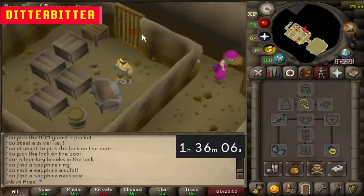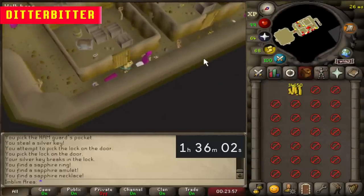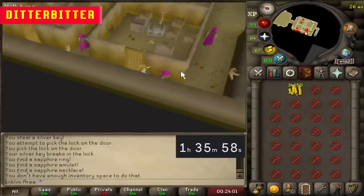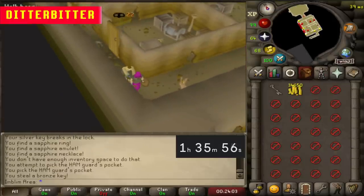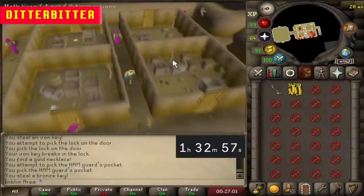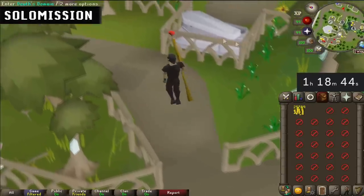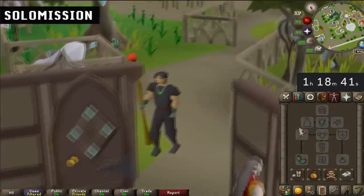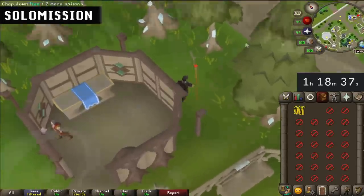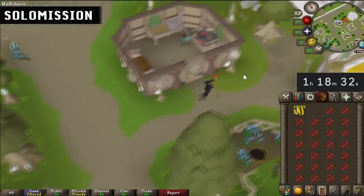We got another sapphire necklace as well. Now if I could just get a diamond necklace, an amulet of power, or a diamond amulet — either or. A recoil! That is so good! What is Solo Mission doing? It's been 30 minutes. I've just spent an hour with 25k, a fire staff, and no amulet, adding gloves. I just really hope he's doing terribly but I know this little rat's probably spent like two hours planning.